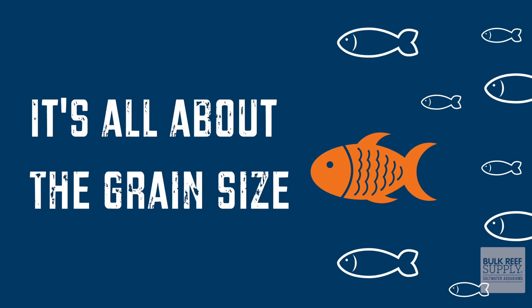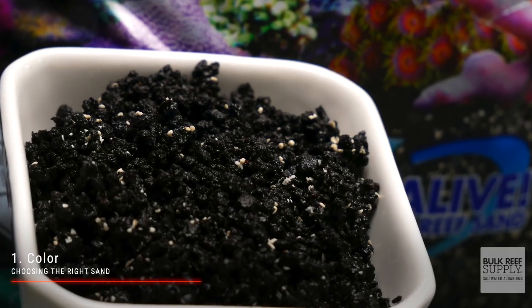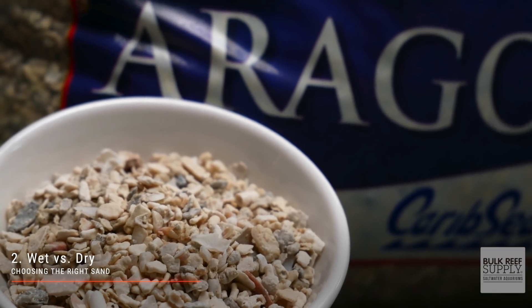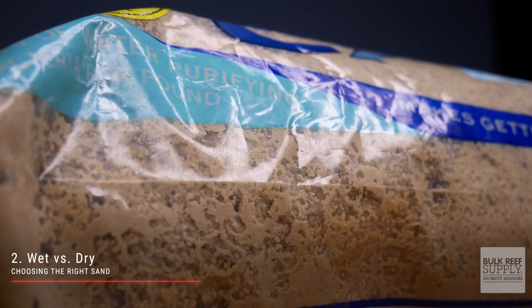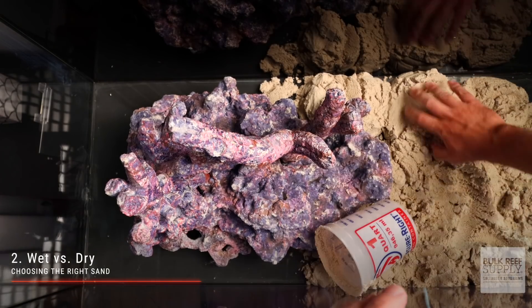There isn't a whole lot to consider when choosing the right type of sand for your sand bed. The first consideration is color — there's white, off-white, and black. That's pretty much your only three options. Next up, you're going to have to choose wet or dry sand. Dry sand is definitely a better value, but it arrives super dusty and doesn't contain any beneficial bacteria. You're going to need to rinse it several times with RODI water before putting it in your tank. Wet sand, while being a bit more pricey, comes packed with beneficial bacteria and should be placed directly into your tank sans rinsing.